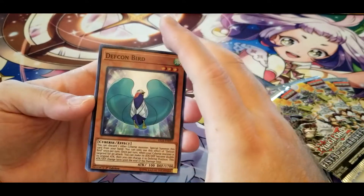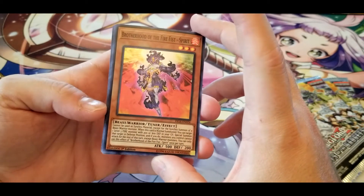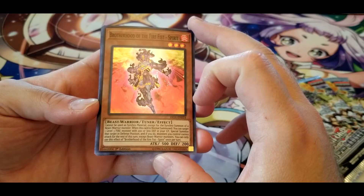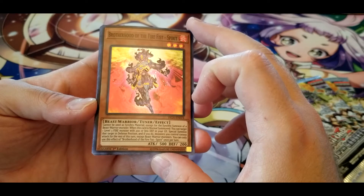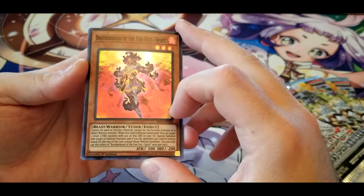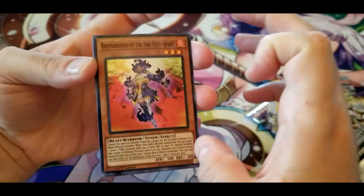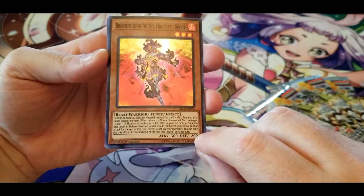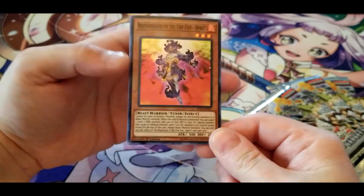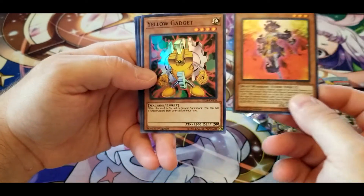Another Defcon Bird. Brotherhood of the Fire Fist — Spirit: cannot be used as synchro material except for the synchro summon of a Beast Warrior monster. When this card is normal summoned, you can target one level three fire monster with 200 or less defense in your graveyard and special summon it in defense position — but if you do, monsters you control cannot attack for the rest of the turn except Beast Warriors. Once per turn only. It's a tuner, and it brings out another level three fire monster with it. Decent enough — you can use it for synchro summons.